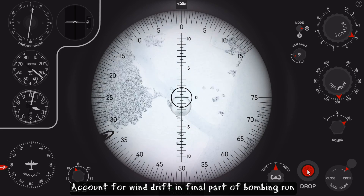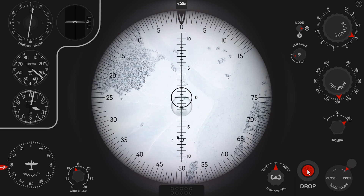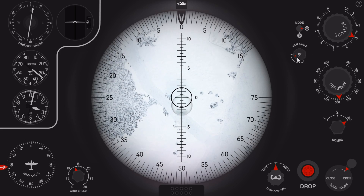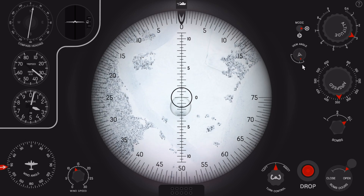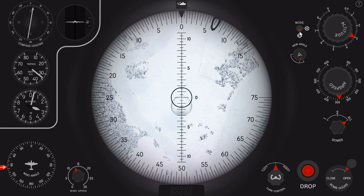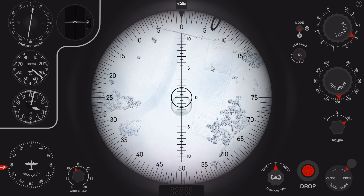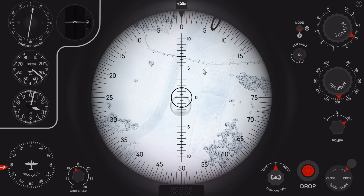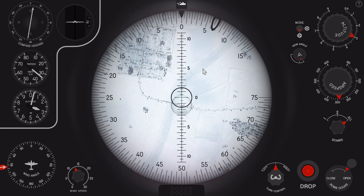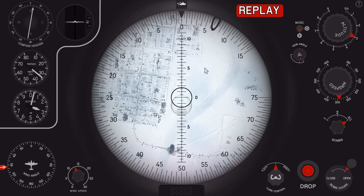We hit the bombs button when the crosshair is over the target, and then we can watch the bombs fall. Now that all the bombs are gone, we don't need to use the aiming mode anymore. We can switch to viewing mode and by dragging that knob down we can actually watch the bombs hit the target. We have some good hits, and then the bridge is destroyed.